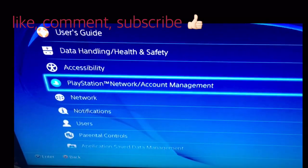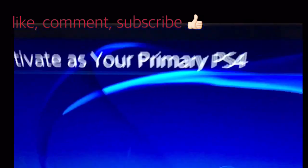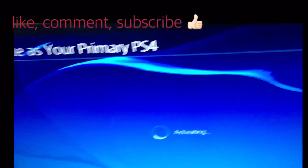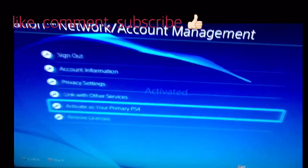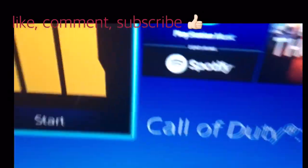Go to Settings, then PlayStation, activate as your primary — activate. And that's it, it's unlocked!